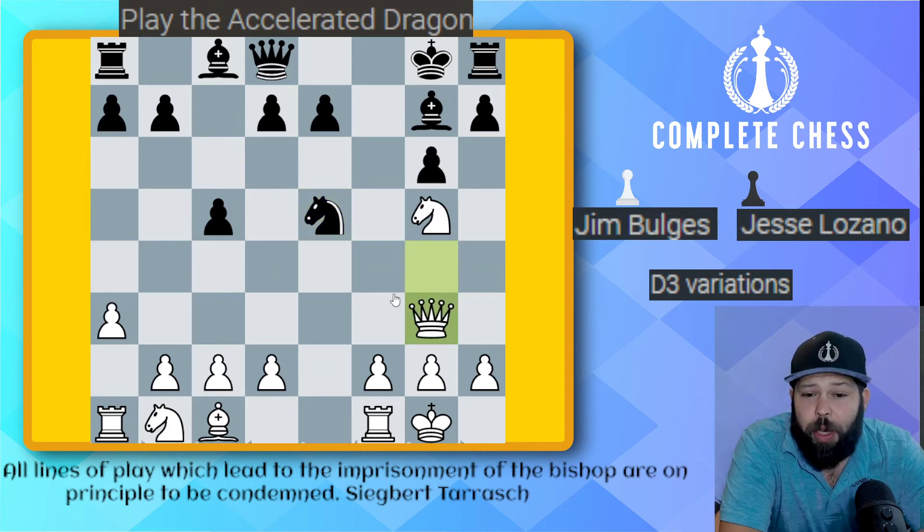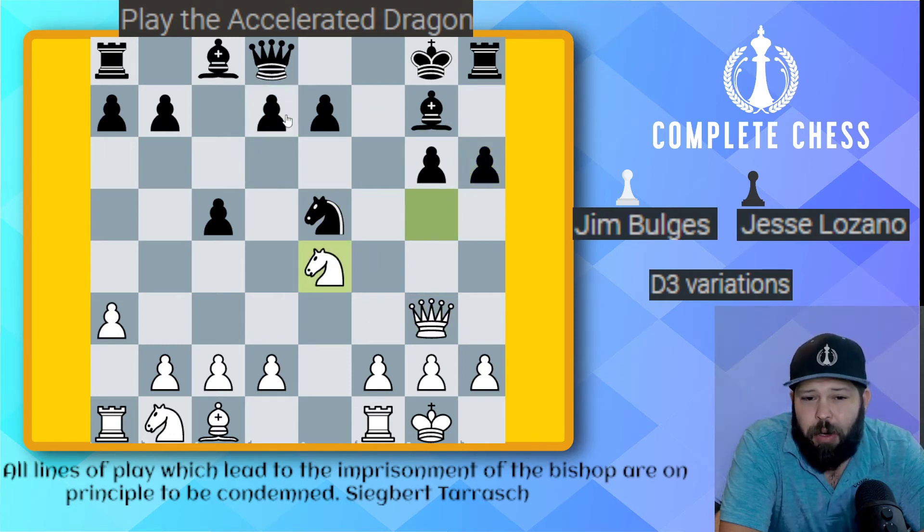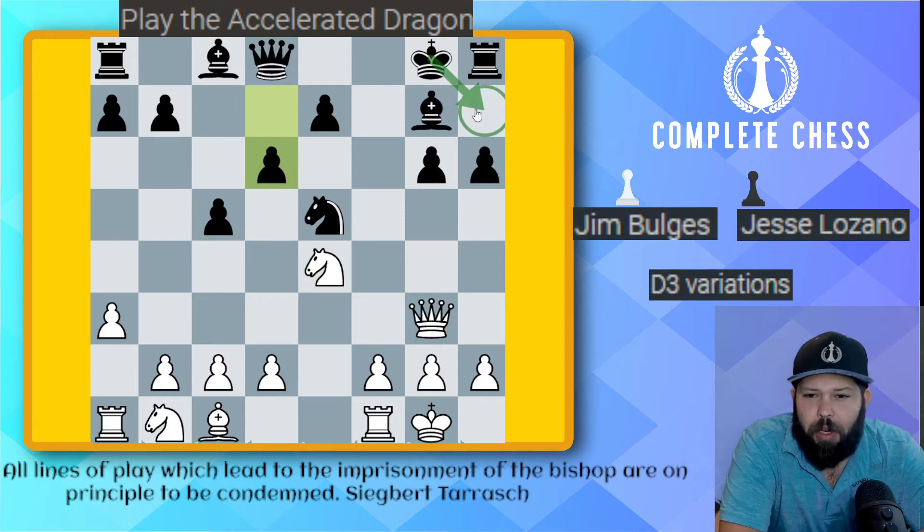For instance, after something like queen to g3, we just play pawn h6, the knight moves away — let's say to e4 — and we play pawn d6. Basically the king just runs to h7. I'm already liking black's position here. The potential in this position is just much more for black than it is for white.